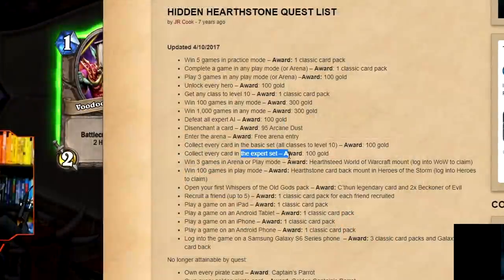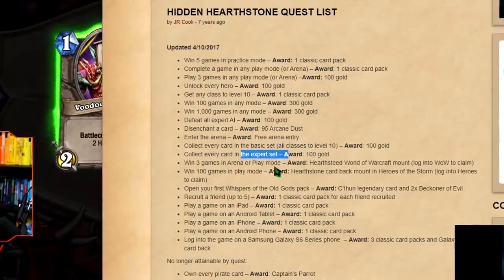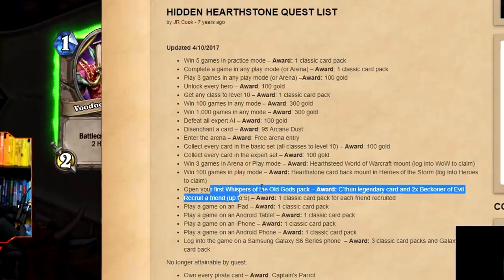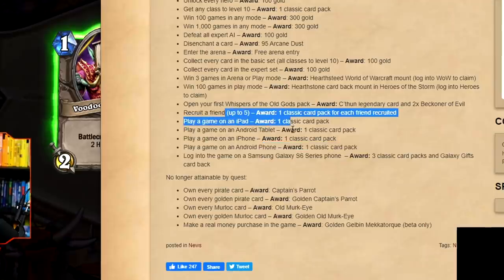Something quite good for beginners are hidden quests in Hearthstone. Hidden meaning they will never be displayed, so here's a list of all the things you can get for free. You can get some gold, you can get some card packs, and that is pretty much it. The good thing is this is fairly free; you just need to know what to do.